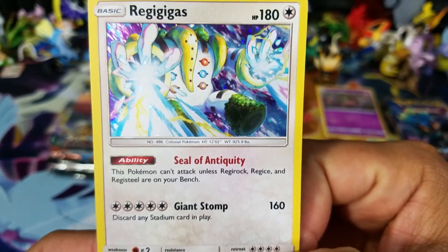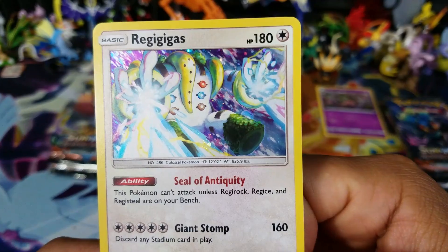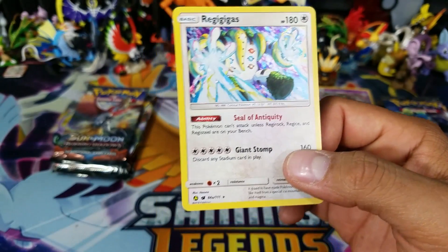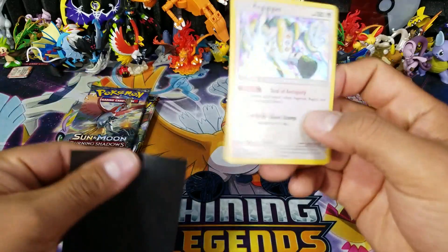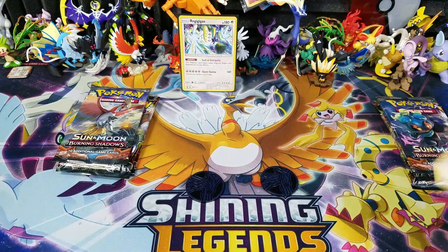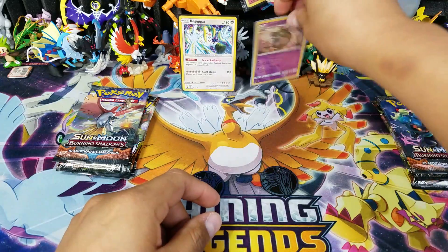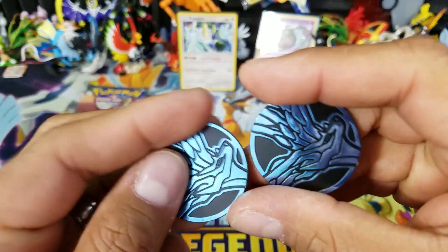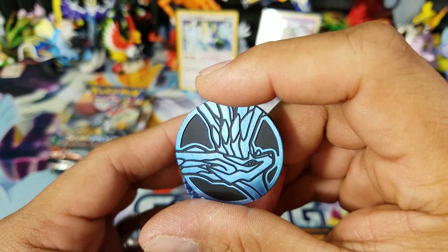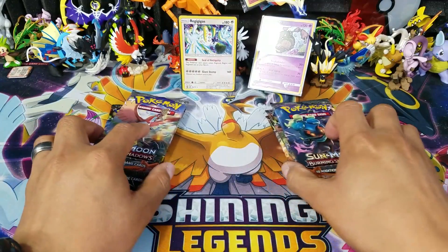Same thing with Regigigas - it's from Crimson Invasion and has a beautiful background with a halo pattern. It looks like something is shooting out of his hands with crystals, which is pretty awesome. I can see why this one is hard to find - maybe people are picking it up because they like the artwork. The coins are pretty much exactly the same - we get two Xerneas coins in a Lucario blue color, which is not too bad.